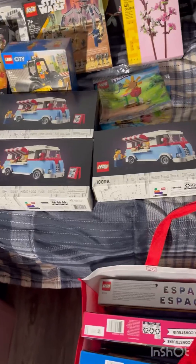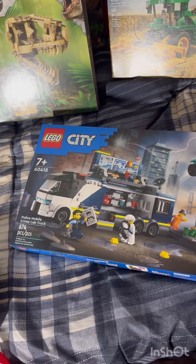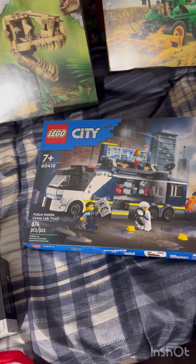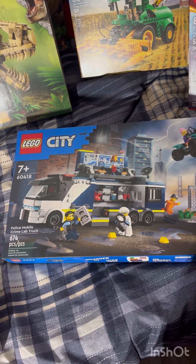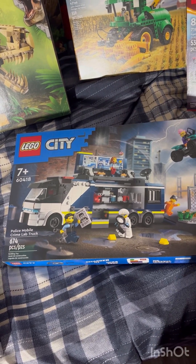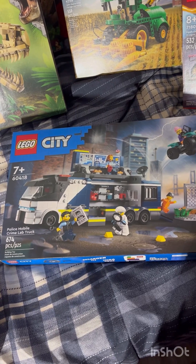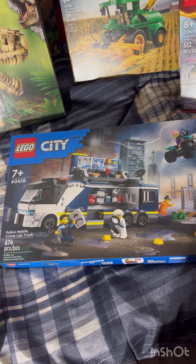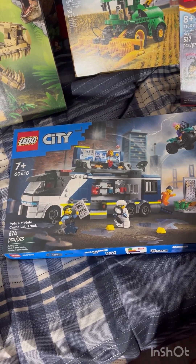First up from this bag is the Police Mobile Crime Lab Truck. Looking at it, it's a cool design. It looks like they're going with navy blue and white, whereas the regular police sets use regular blue and white. I'll decide whether to use regular blue to coincide with the current police colors when I build it.